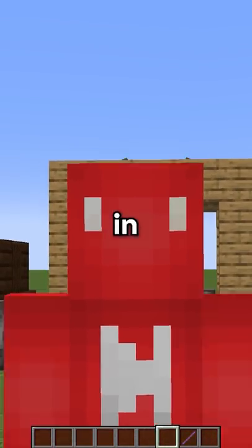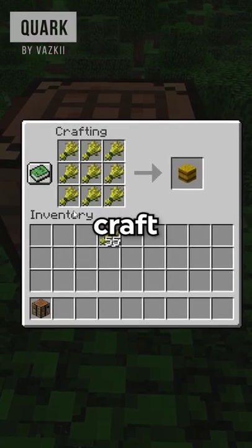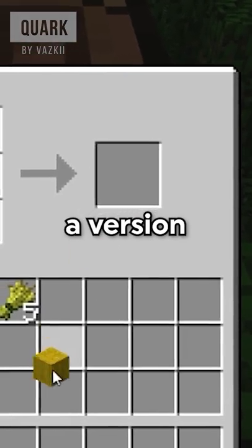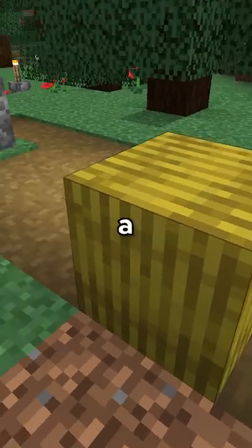I found the most cursed ways to build in Minecraft. Like this one, where if you craft hay bale blocks in a two by two instead of a three by three, you can get a version without the red bar that looks a little naked.